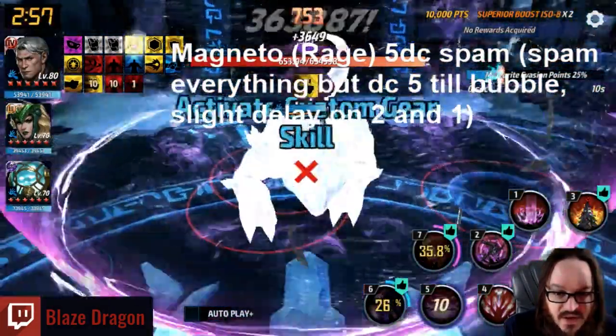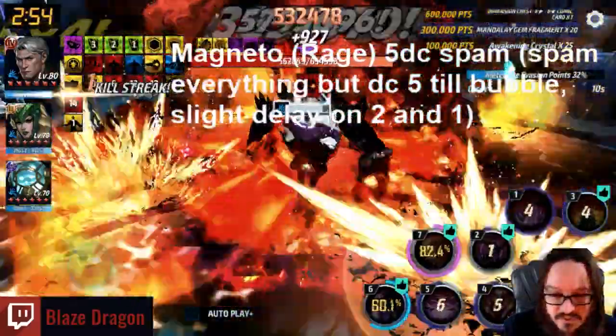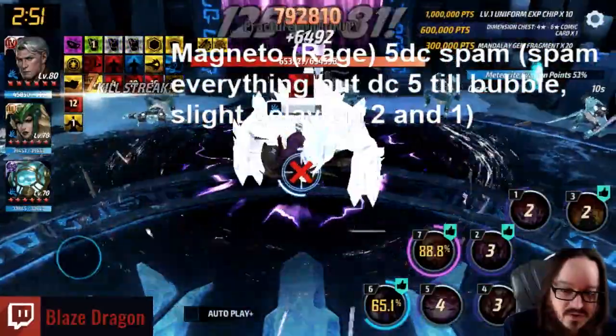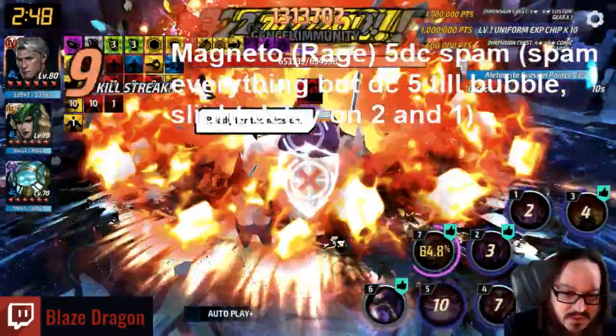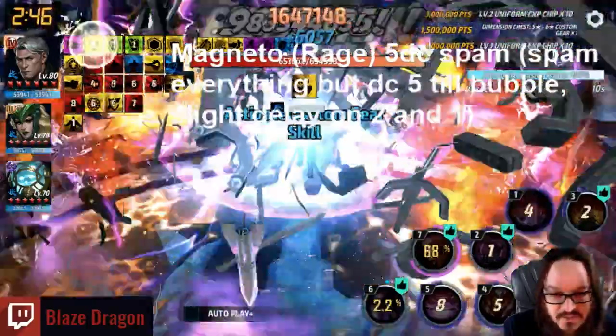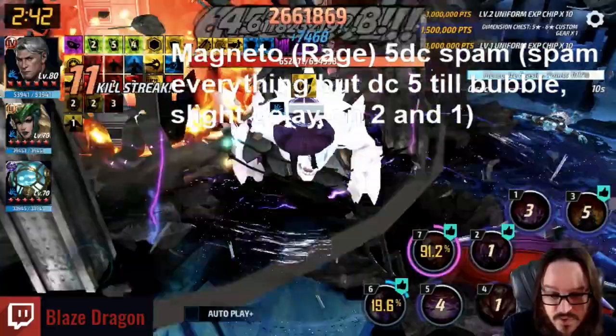Magneto comes right in with a 5, then just do a 2, 1, 3, 4. It doesn't really matter the order you go in — you're just going to hit them as soon as they're on cooldown. Waiting on 2 and 1 for like a fraction of a second, so if you save them towards the end, it's useful. Use 7 as soon as possible. As you can see, it's literally just spamming your skills with no direct order.